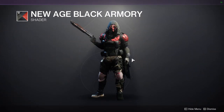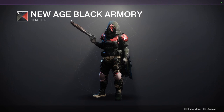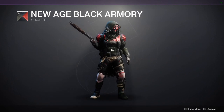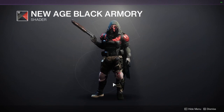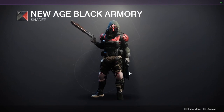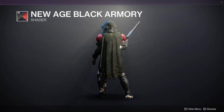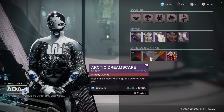For the first shader, we're looking at New Age Black Armory — such a great shader. You're going to see a lot of black, red, and green, specifically for the cloth. For the armor, it's mostly this red color right here and then a lot of black as well. You also have an off-white accent color. Really love this shader — it's super dope. Just be aware the cloth has this wave effect on it, which is super cool. Definitely pick it up.